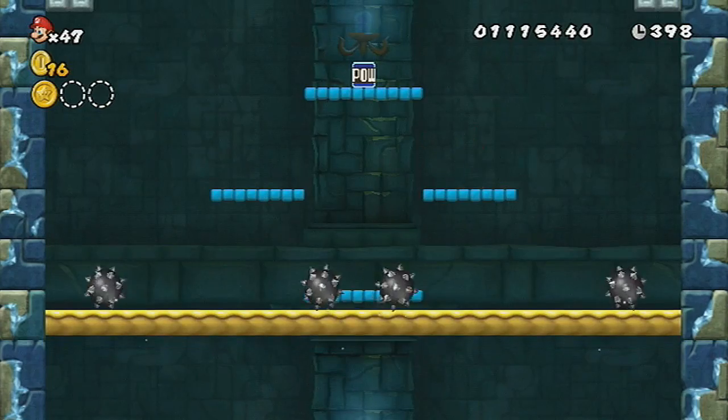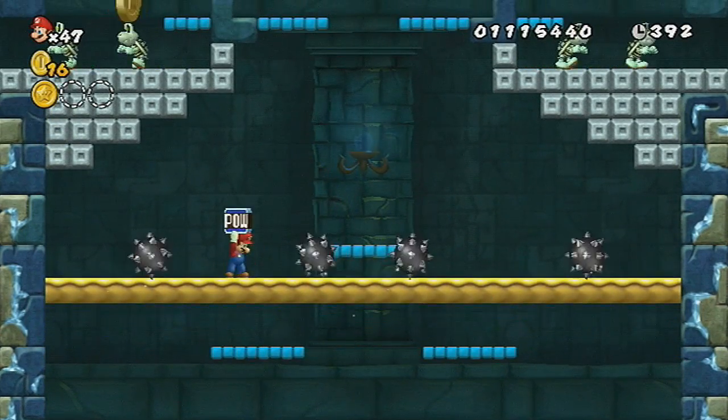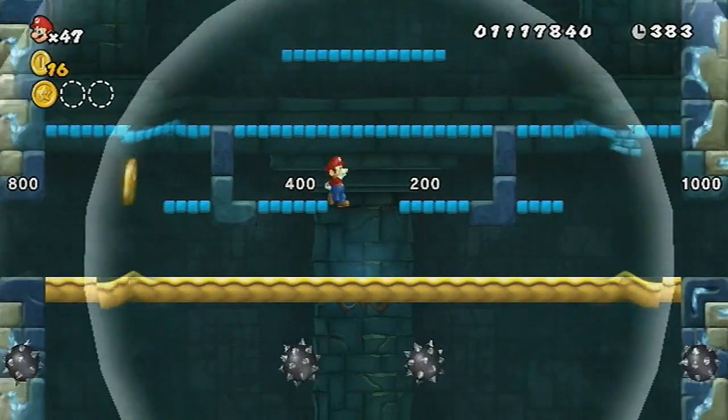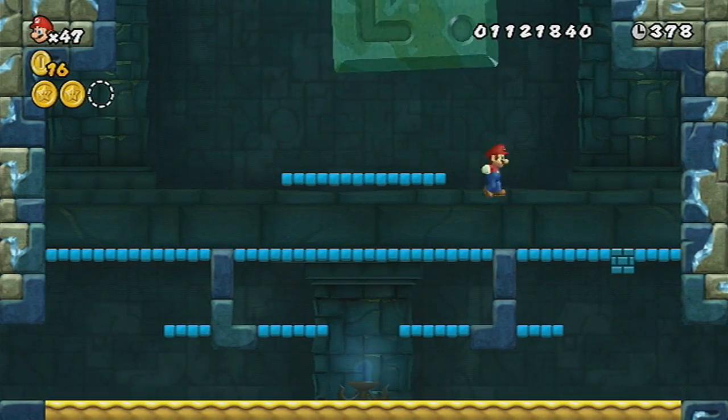I lost my flower, so now I'm sad. But you want to go over here and basically let the balls break all the blocks, then you can get rid of it like so, and then you can get the star coin and continue on with the level.